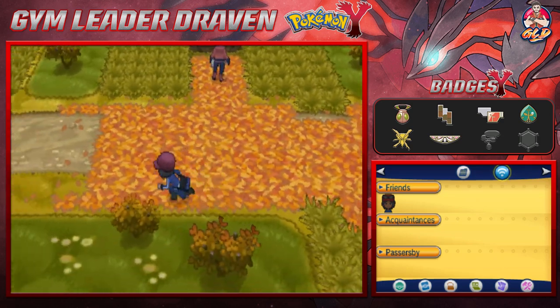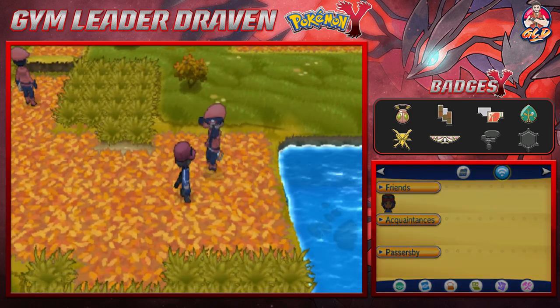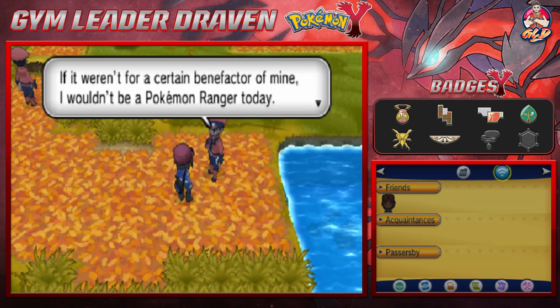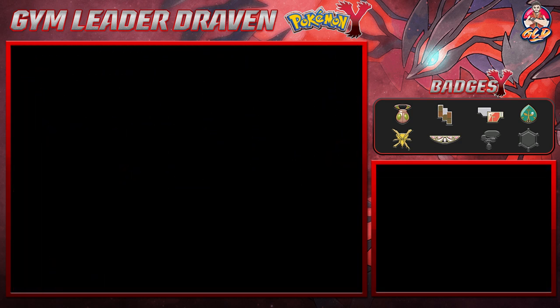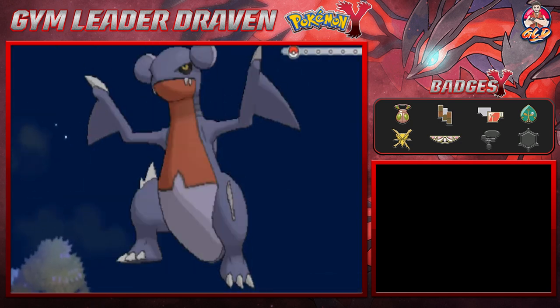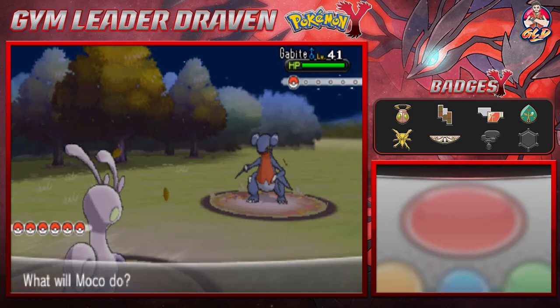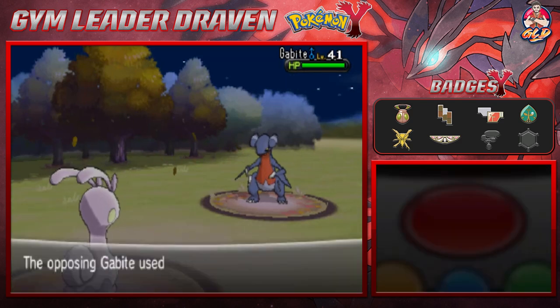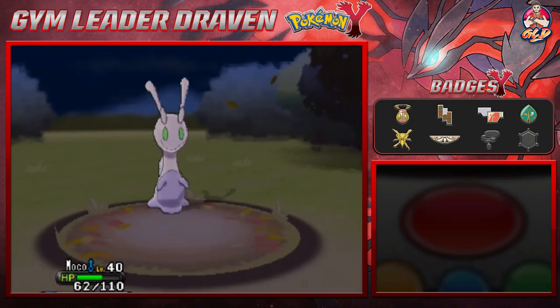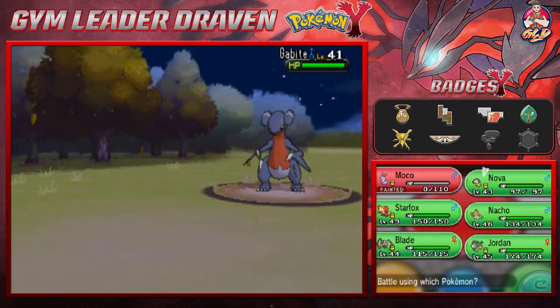We already defeated that trainer and now this guy wants to interview us. Taking on Pokemon Ranger Keith — he's coming out with Gabite. We both have Dragon type Pokemon, but Gabite is a little faster than us. That experiment went well — sarcasm fully intended.